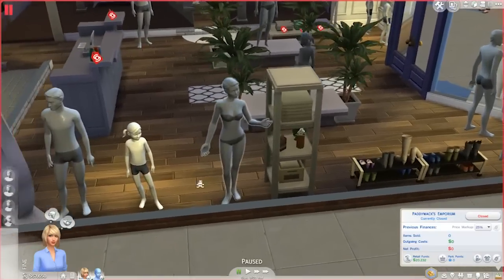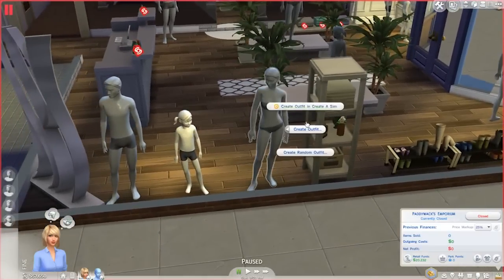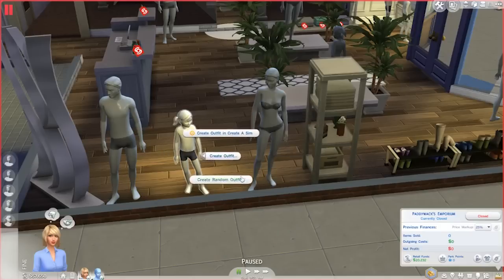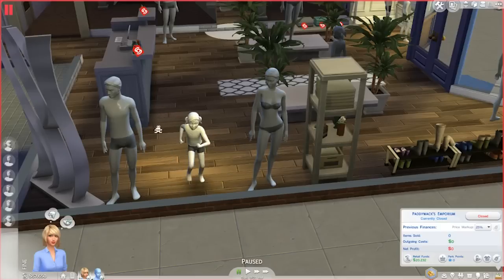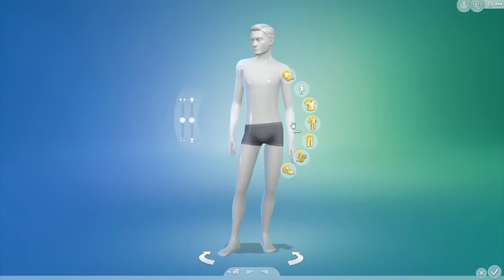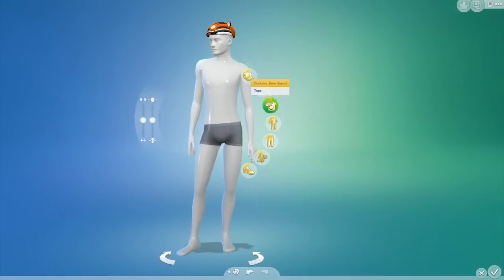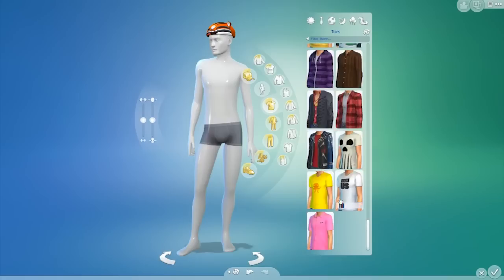One of the cool things I played around with in my Let's Play is opening a clothing store. Anyone who loves CAS and designing how Sims look — I think this is a great way to bridge the CAS world and the live playing world together. You can design your own looks, put them on a mannequin, and sell them to other Sims. For someone like myself who doesn't really get into CAS, there are pre-built looks for the mannequins — you can just click and say dress formal or dress in swimsuit.